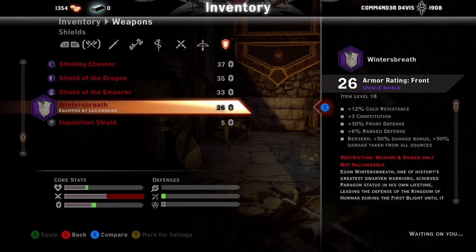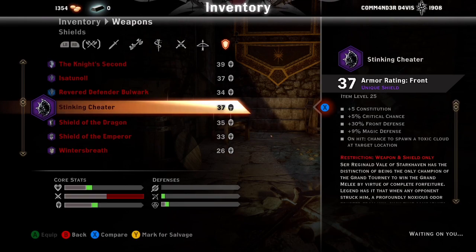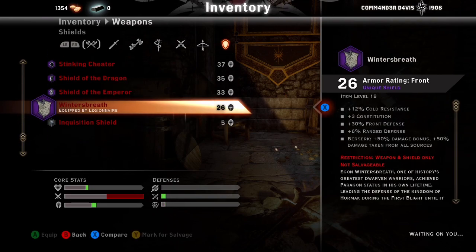Shields are a little tricky. There are a few I'm going to have you save but not use until you're at a higher level. For example, Winter's Breath: berserk gives 50% damage bonus, but you take 50% more damage — at your level you don't want to be taking more damage, so keep it in your inventory for when you get stronger. If by chance you get the Shield of the Emperor, keep it — it's really overpowered. It heals 50% of damage taken over 10 seconds.